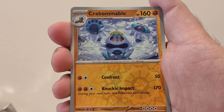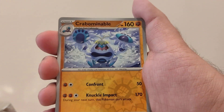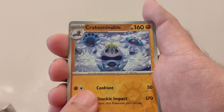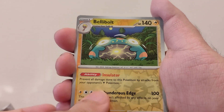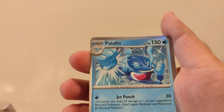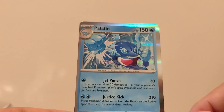I do need this card for the master set — Probopass! That's a win for us, that is a little bit of redemption from that dark rye. And we got a Belly Bolt. The final card is a Palafin — nothing too crazy for now. There you go guys.